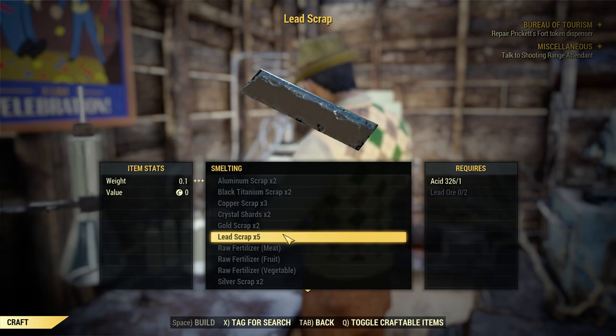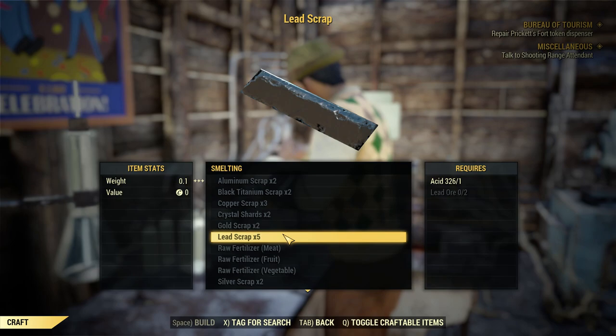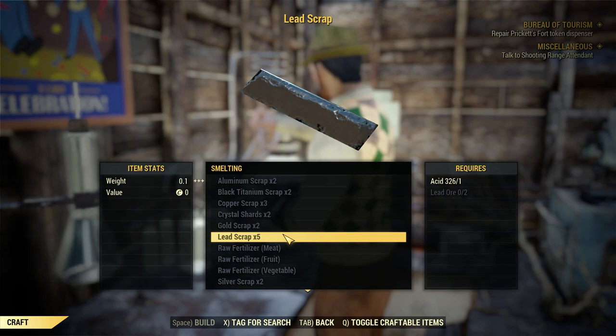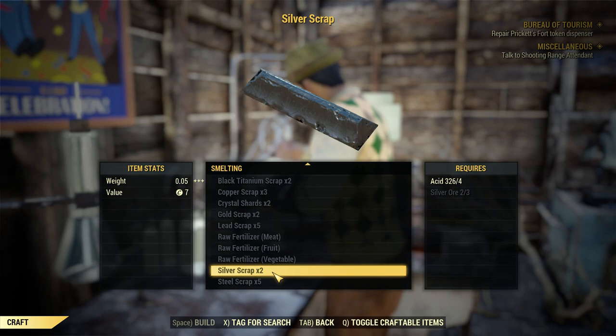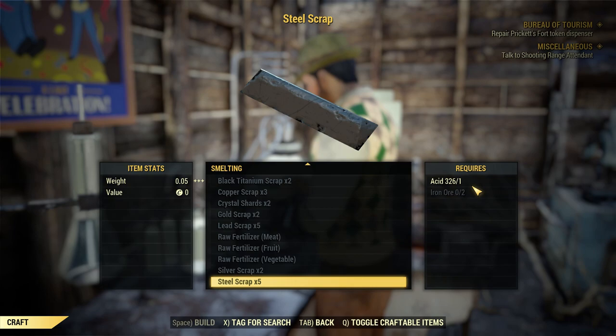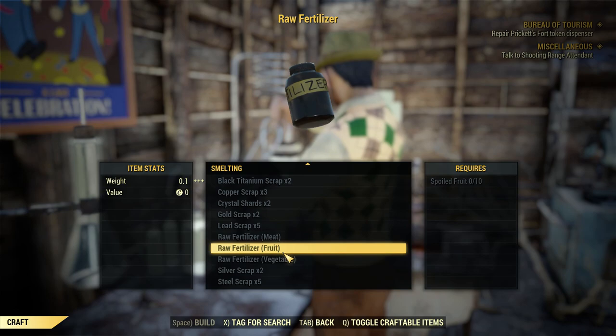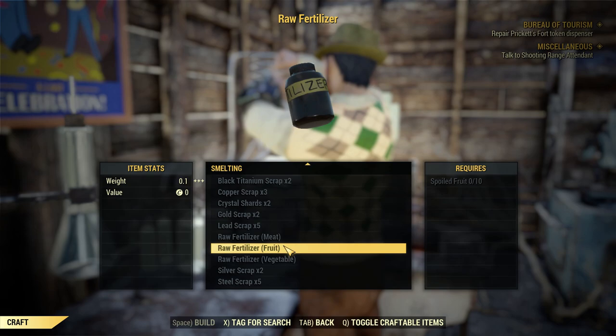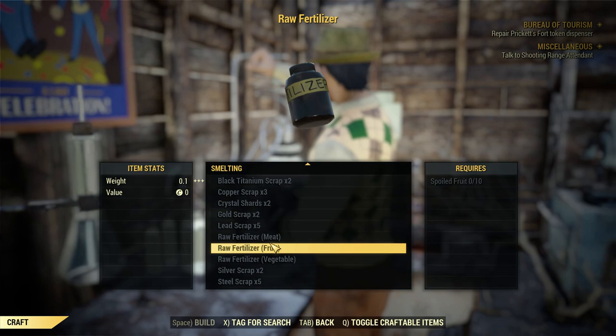Because you get five lead from it, the lead actually weighs more. The lead ore and the acid weigh 0.25; lead weighs 0.5, so you actually gain a quarter of a pound by making this recipe. However, due to the fact that you can bulk lead - it's one of the two resources you can bulk - you actually end up breaking even as long as you bulk it afterwards. Steel you break even too, so there's no loss. One of the best recipes in here is fertilizer - you can scrap your spoiled meat, fruit, and vegetables to get it. It takes ten of those and makes fertilizer which weighs 0.1. The spoiled meat weighs 0.7, so that's seven pounds reduced to 0.1. The most profitable recipe in here - always do that.